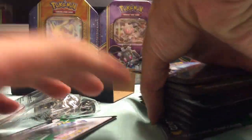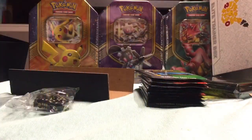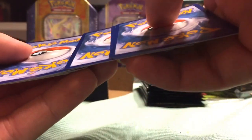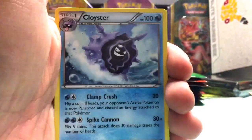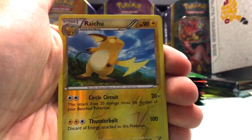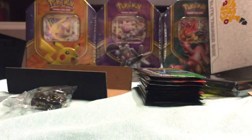All right, so now for the packs. First pack: Snorunt, Metapod, Omanyte, Ponyta, Machop, energy card, Doduo — a reverse foil rare Charizard, Radiant Collections, and a Snorlax regular rare.